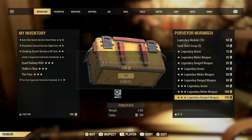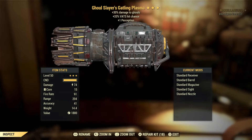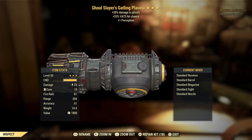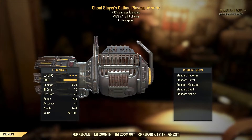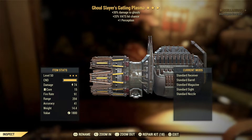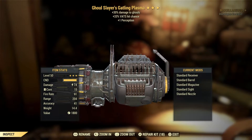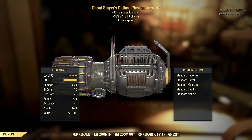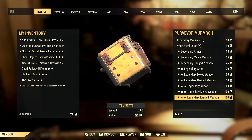We've got a Ghoul Slayer's Gatling Plasma — 30% damage to ghouls. The Ghoul Slayer effect is really situational; if you're farming the Burrows or something like that, that's when it would be nice, but in general it's not something that phases me. That's probably going to get scripted because of the weight as well.